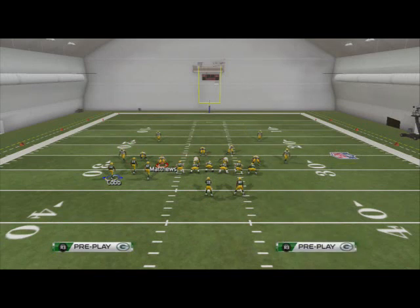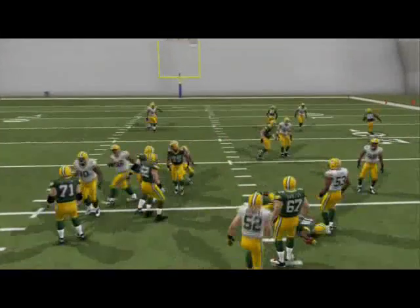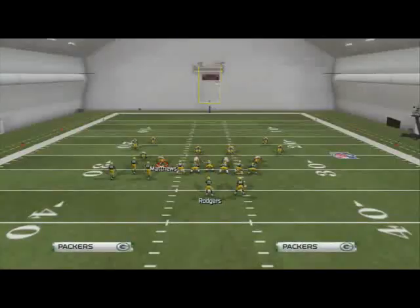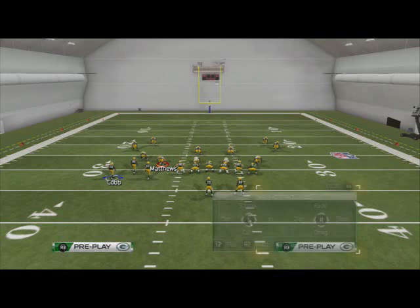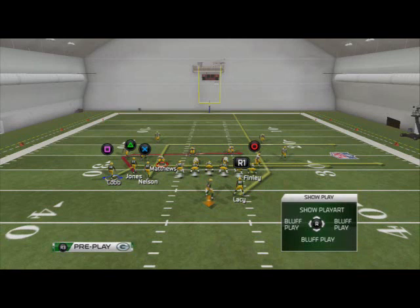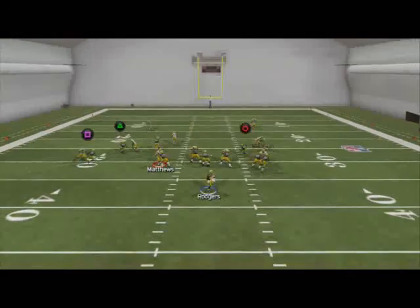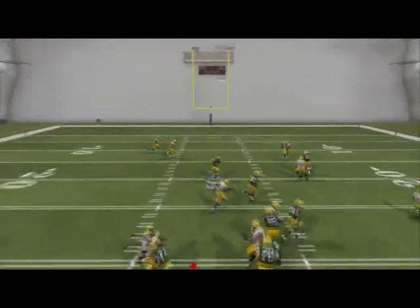We're going to motion and snap Cobb — he's actually our second read — and we can pass lead him up. Typically he's going to beat his man-to-man coverage. Our third read is going to be Jordy Nelson coming across, which basically creates a levels concept. You'll see that in-route is going to beat it as well.